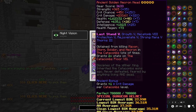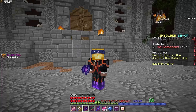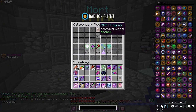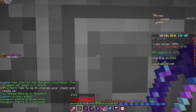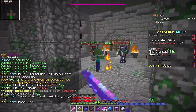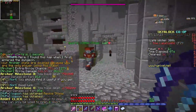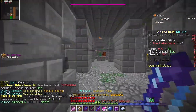I have the Dungeon Gear on — Necron Head, Necron Chestplate, Necron Leggings, and the Maxwell Boots — and I have the Juju Bow. I also have the Tiger Pet on and the Archery Class set. Let's see my all-spawn damage. I do have the Itchy Reforge on right now. All spawn: around 7 mil. 7 mil, not bad. Yeah, around 7 mil, pretty decent.